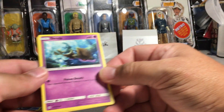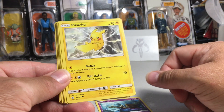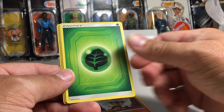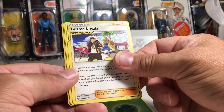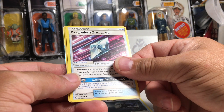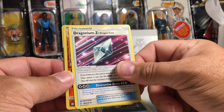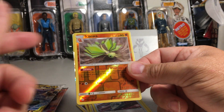Alright, we got Skrelp, Pikachu — that's my all-time favorite Pokemon by the way — Teddy Ursa, Nosepass, Litleo, and Leaf Energy, Guzma and Hala tag team trainer, Great Catcher, Dragonium Z. We got a tag team card at the back. It's another awesome pack.